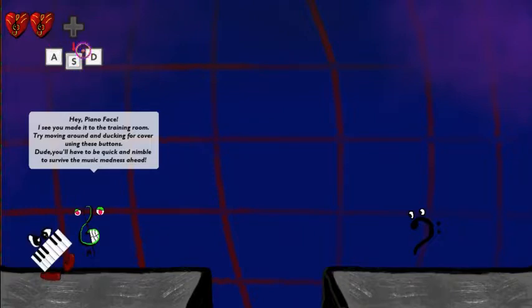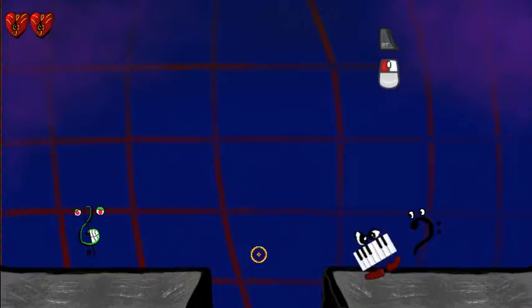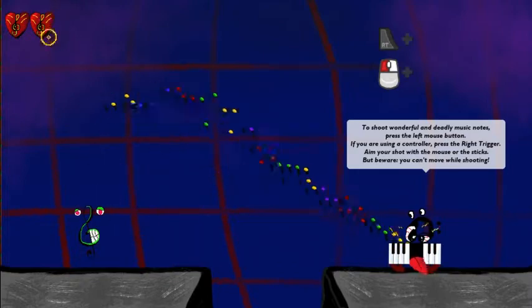If you get close to this pit, it shows you the jumping controls — it's the A button on a controller, or Spacebar to jump. Then this character says to shoot 'wonderful and deadly music notes': press the left mouse button, or if you're using a controller, press the right trigger. Aim your shot with the mouse or the sticks, but beware — you can't move while shooting.